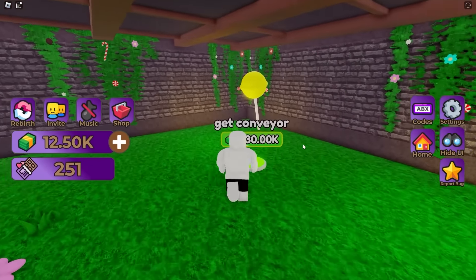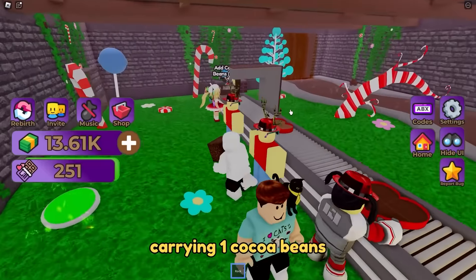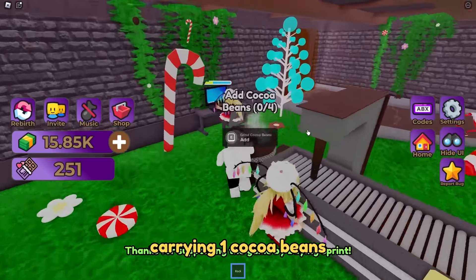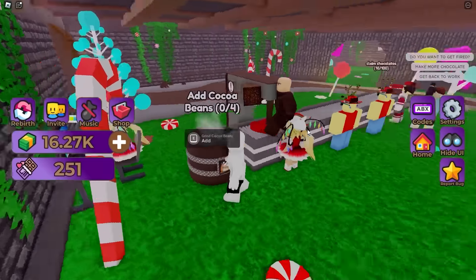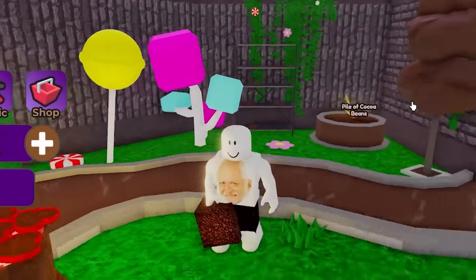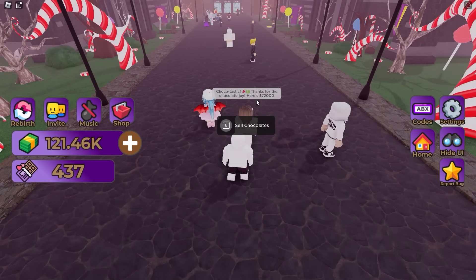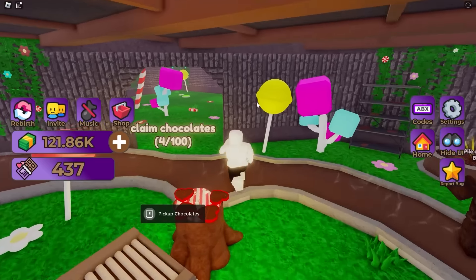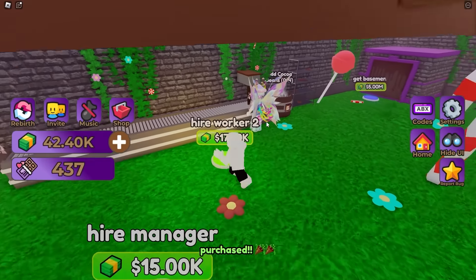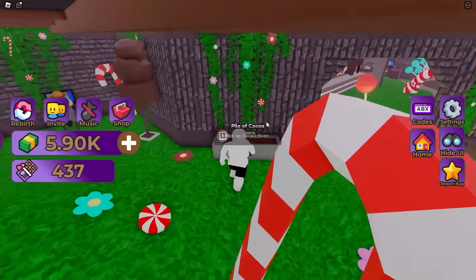The next goal is to unlock this conveyor belt - it's $30,000. We're going to make that money really quick. These hard chocolates sell for a bunch of money so I need a lot of them. I should have bought times two speed - it costs 13 Robux, that's nothing. Now look how fast I can restock the beans. I'm really dumb, I should have bought this at the very beginning. This is actually making me dizzy just going back and forth. I have 80 hard chocolates - I have $50,000. I get $72,000! Now I can buy this conveyor and hire a restocker first, then another worker.